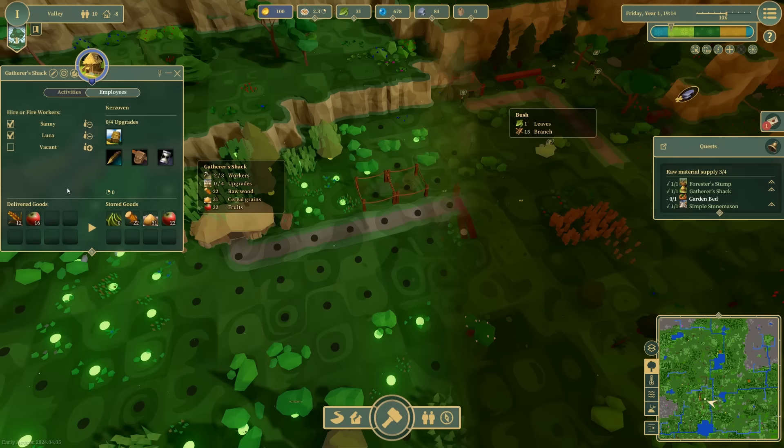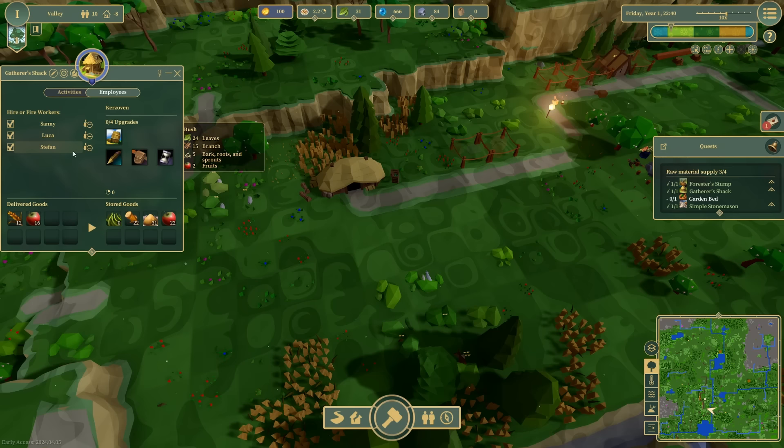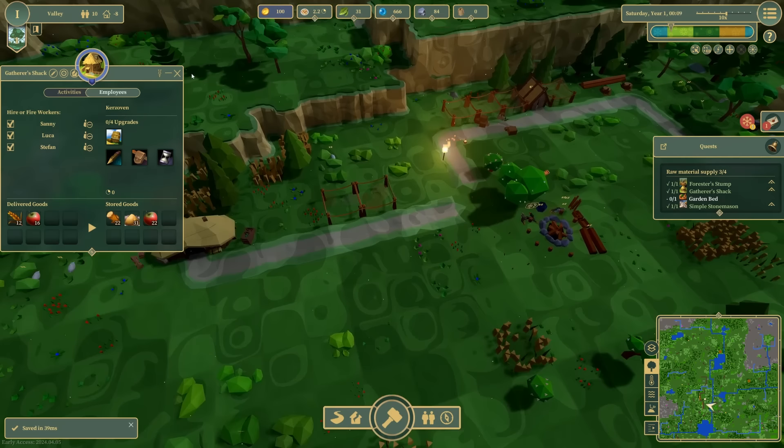I'm going to go over to the Gatherer's Shack and assign an extra worker so a third person is working. If there's anyone currently unemployed, they will try to automatically find some jobs. But you can assign people to multiple jobs, and that will be important — I'll wait until our hand mill and oven are built up to show you what I mean.